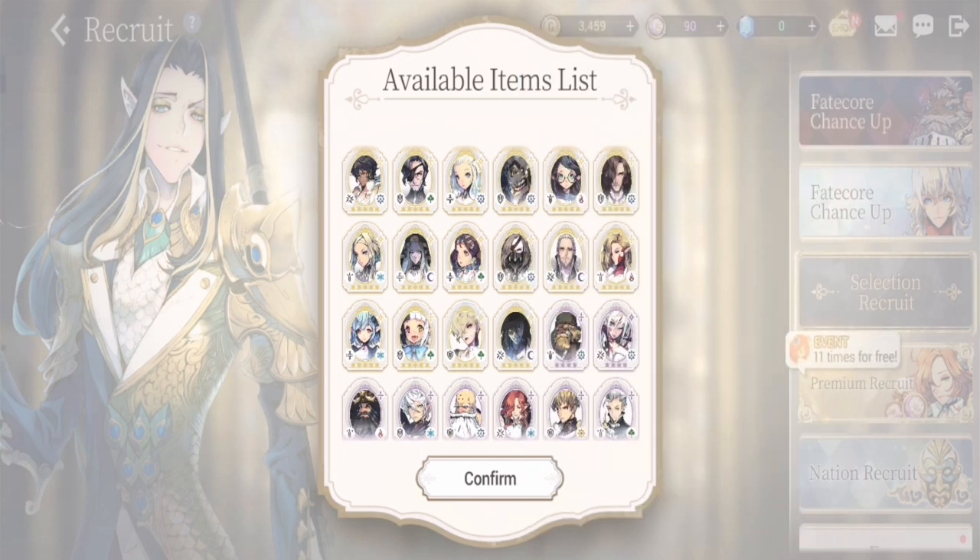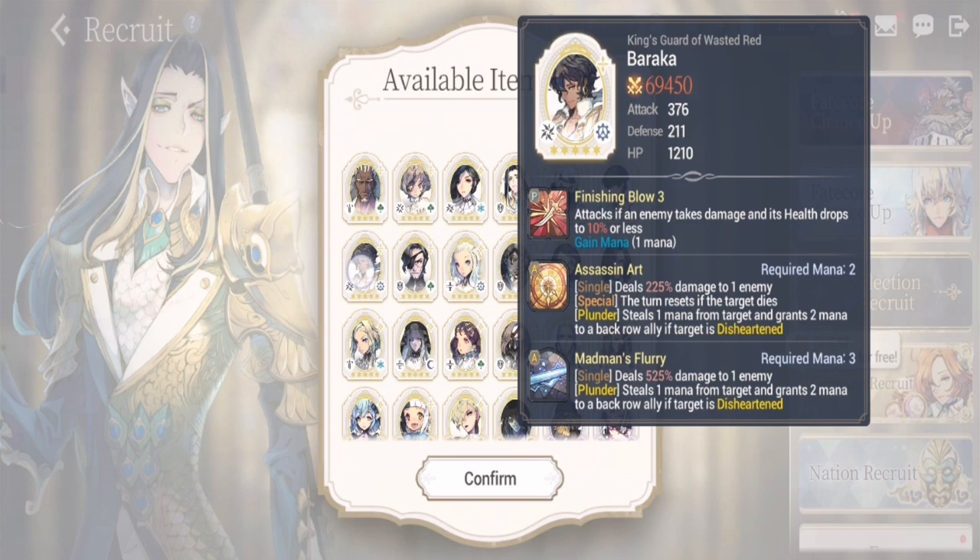So those are my top three reroll choices. For honorable mentions to round out a top five, number four is Baraka. Baraka is good because he's fast, he deals high damage, and his S1 resets his turn if he kills an enemy — which is great in the early chapters. He just needs some support in terms of revives or healing.